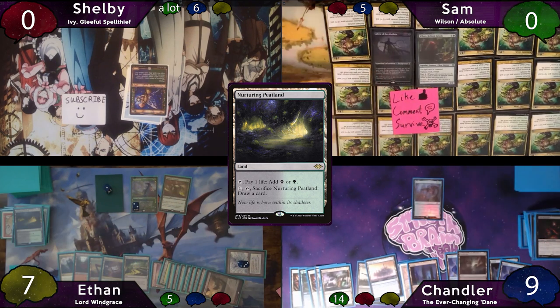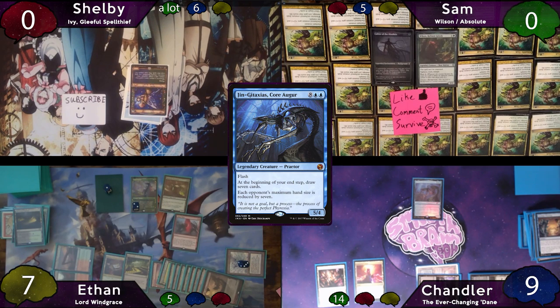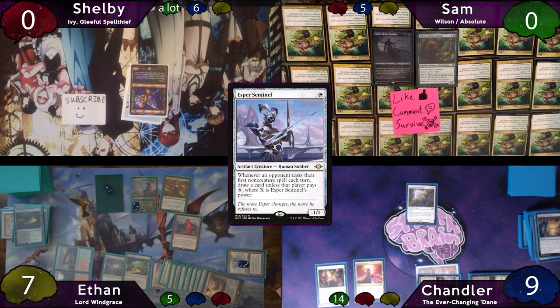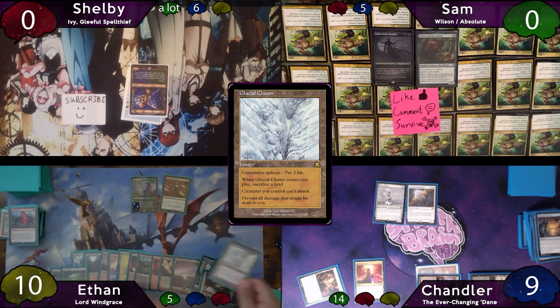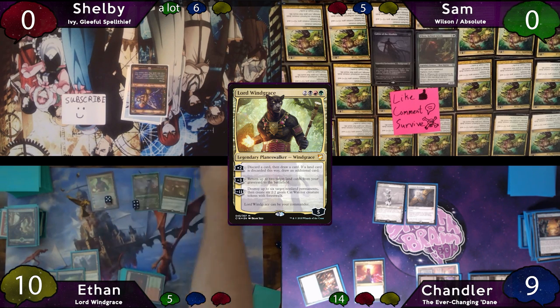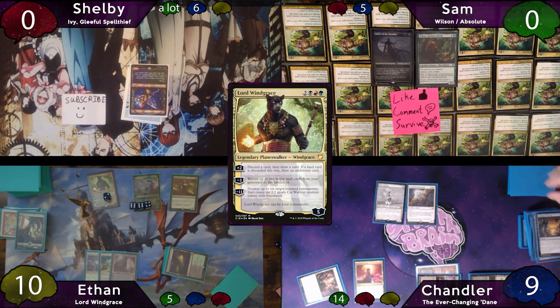Chandler hardcasts Jyn Ketaxis. He attempts to move to end step, but Ethan holds priority on second main phase and chaos warps Jyn Ketaxis — the flipped card is a Luminous Broodmoth. Chandler then casts Esper Sentinel and passes to Ethan. A food token is cracked on instep. On Ethan's upkeep he sacrifices Glacial Chasm, floats a green, replays the Chasm sacrificing the forest, and taps for 13 mana to recast Lord Windgrace. His swarm doubled when he played the Chasm. He downticks Windgrace to return 2 lands to the battlefield, doubling his swarm twice. Chandler prays his topdeck can help, but it doesn't — so he concedes.